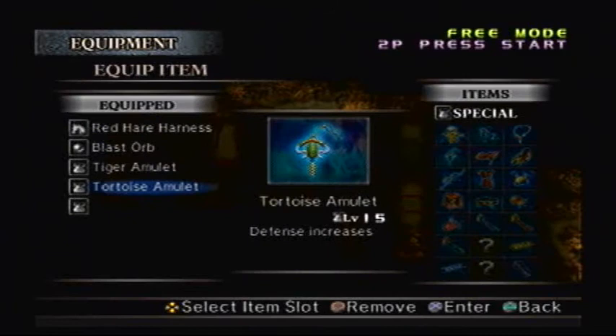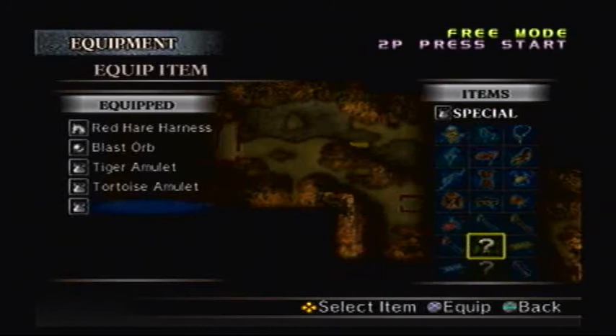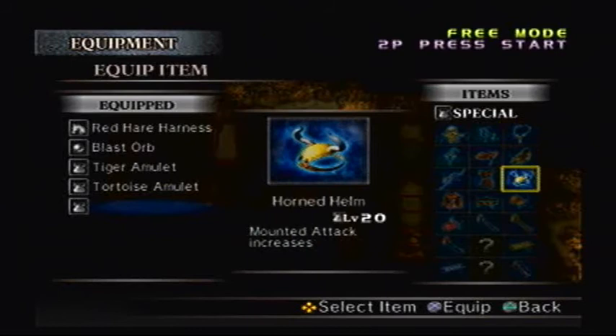I'm going to go over the equipment — I was doing some training, so now he has a third item slot, which is going to be great for us. I've got only two more items to unlock here, the Fire Arrows and Way of Musou, which I can get later.